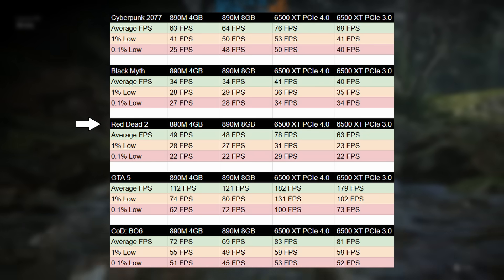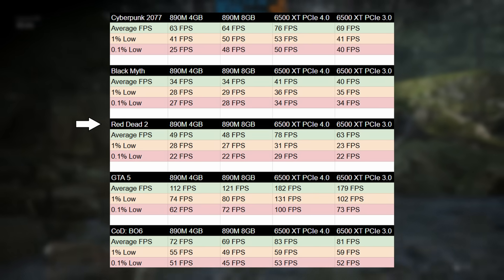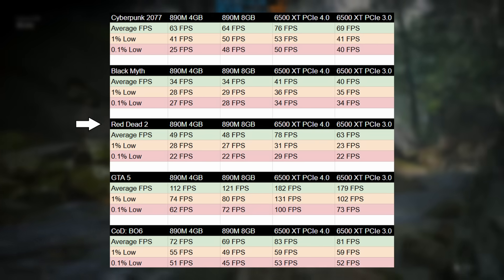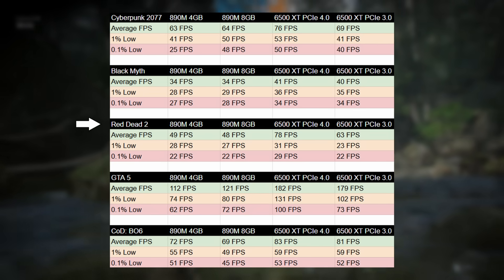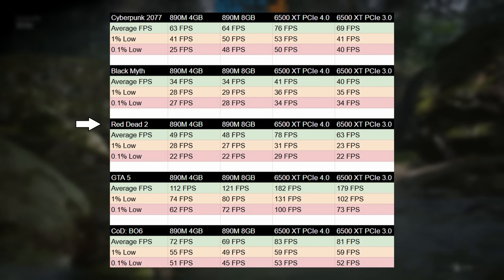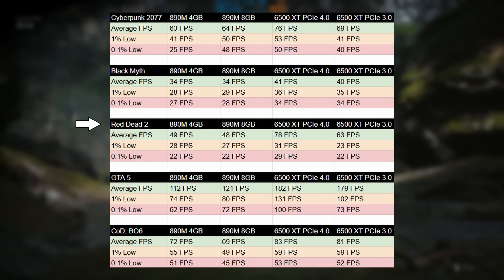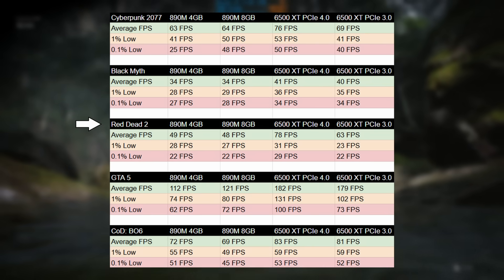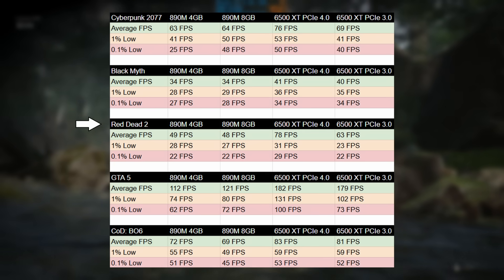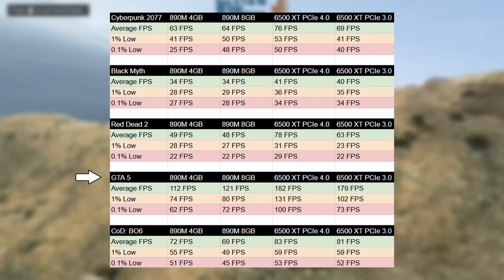In Red Dead Redemption 2, the difference between 4GB and 8GB of VRAM for the iGPU wasn't significant — the 890M actually performed slightly worse, likely within margin of error. The 6500 XT again came out on top in PCIe 4 mode, but in PCIe 3 mode the discrete card was affected and ended up with worse percentile lows than the 890M. Consistency matters, not just average frame rates.